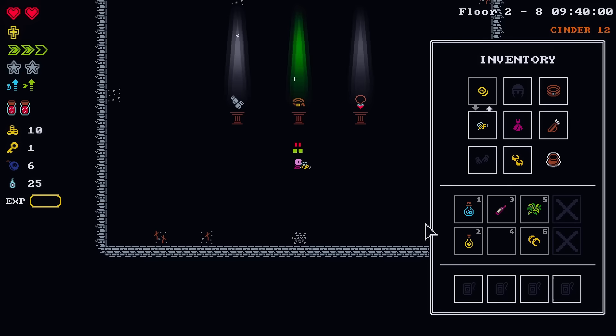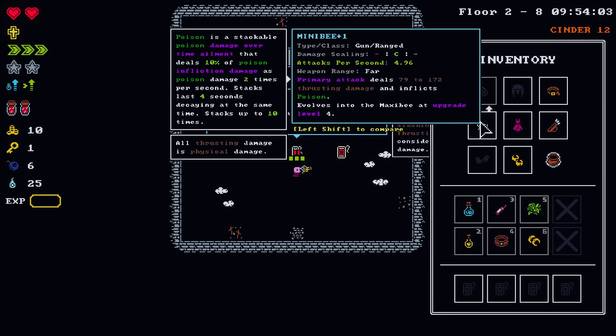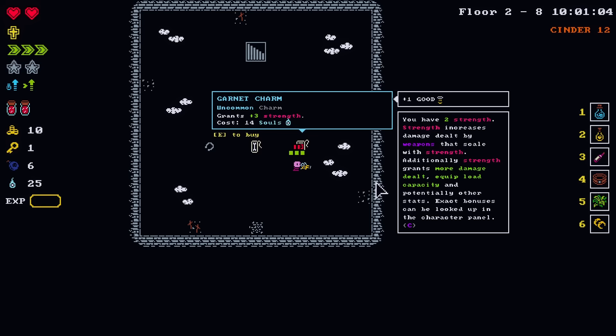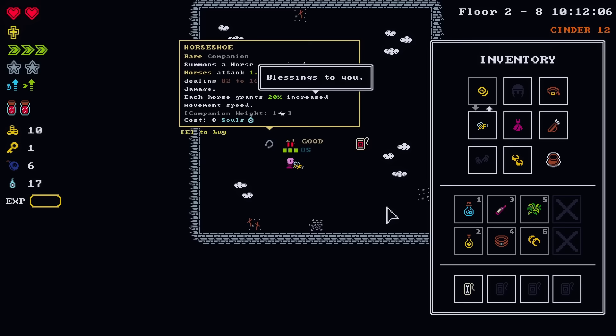On dash, the guaranteed repeat — that's kind of what we want. Increased physical damage. This does do thrusting damage which is physical. Three strength which does nothing for us. And the horseshoe increases movement speed. You are also going to be a sheriff with that new belt. The dancing sheriff, they call me. You're Buster Scruggs!